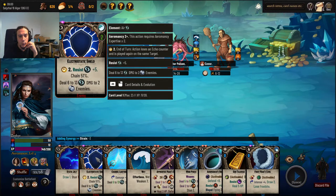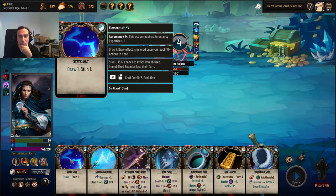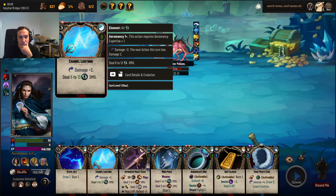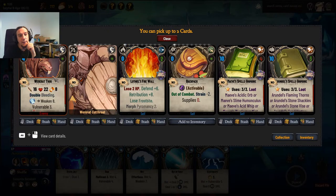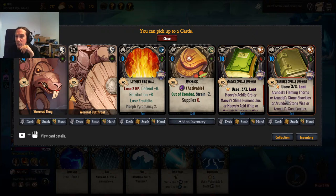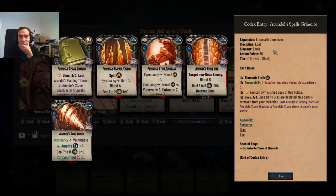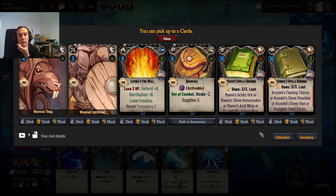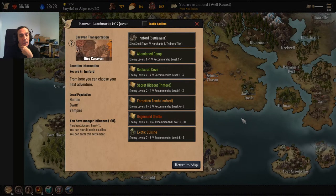Magic Threads — what a moment to play some Electrostatic Shield. Some more wetness. We don't need to do anything else, this guy's a goner. Lothiel's Firewall, Maeve's Spell Grimoire, Arundle's Spell's Grimoire — you can loot different spells out of these, that's really cool. Both of these aren't really my elements, but we're going to pick them up anyway because they're quite costly.